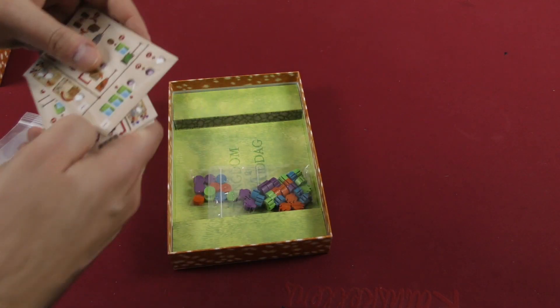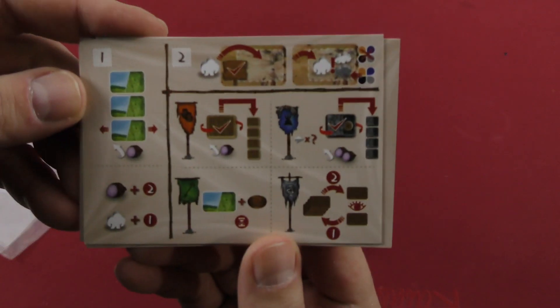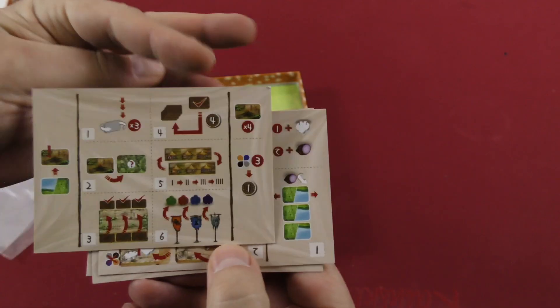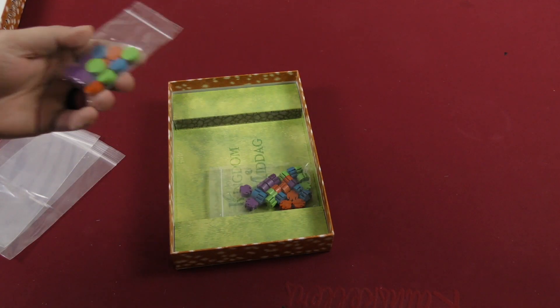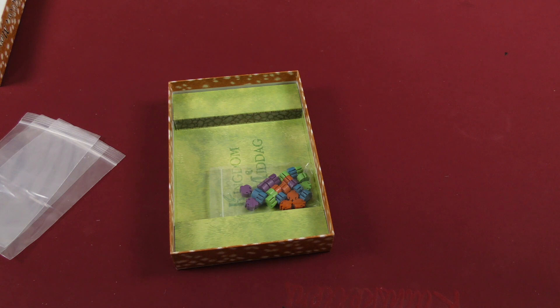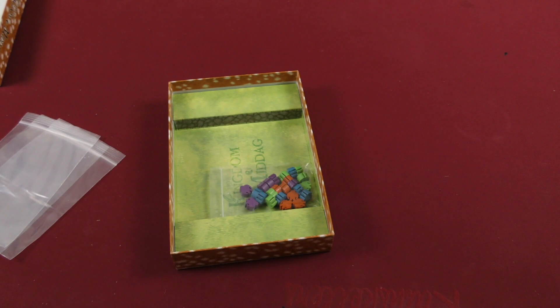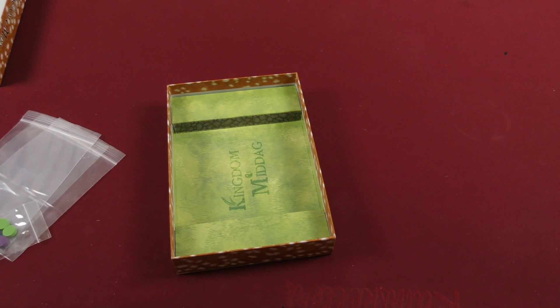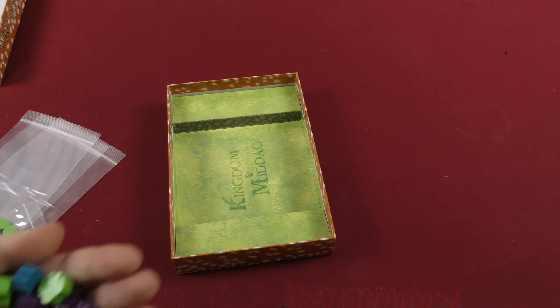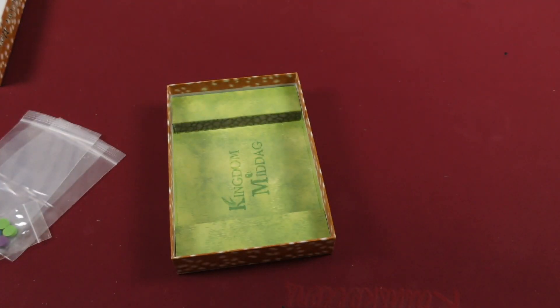The only thing we have in way of cards are these player aids — double-sided player aids. We've got some wooden components in the colored disks, and looks like we've got our uniquely shaped colored meeples. You can kind of see how those are not your standard shaped meeples. Interesting.